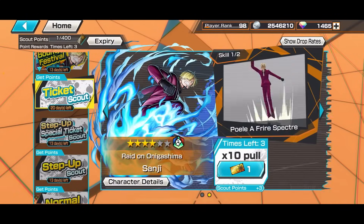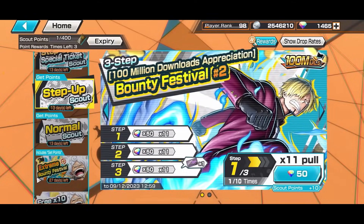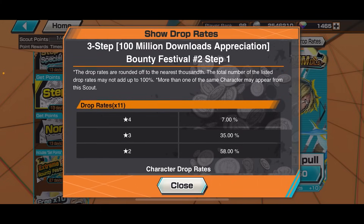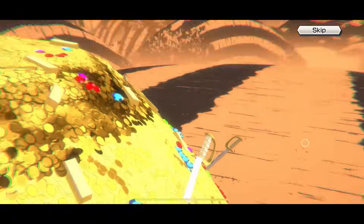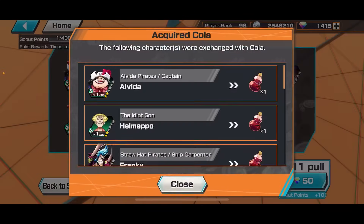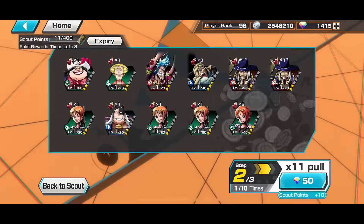Should we start with the ticket? I'll just start with the usual one. How about the drop rate - is it 0.2? Usually the normal Bounty Fest is 1%. It's still 1%, cool! Let's start. We're gonna do 750 gems and hopefully we could get Sanji 2 or 3 copies - preferably 3 copies.